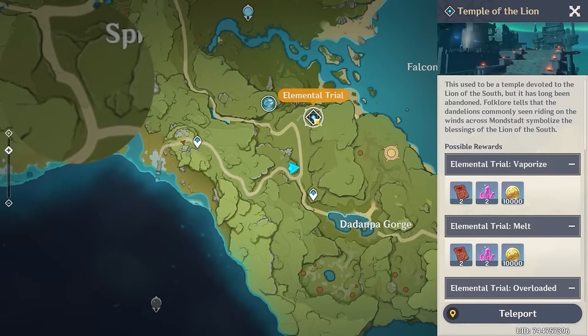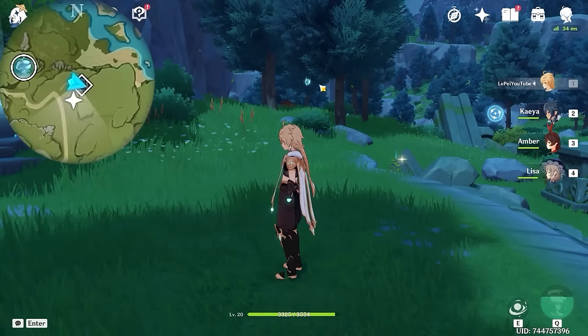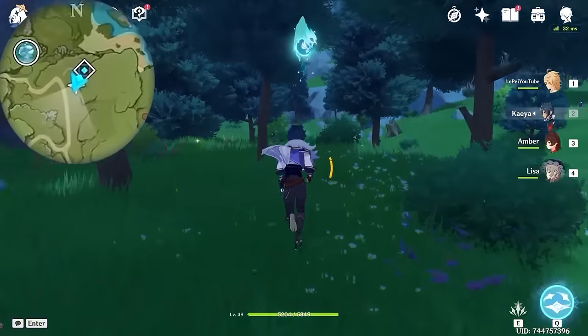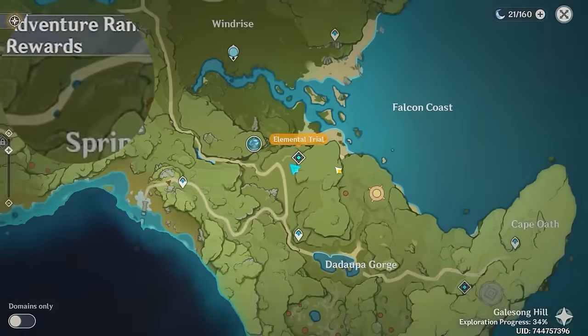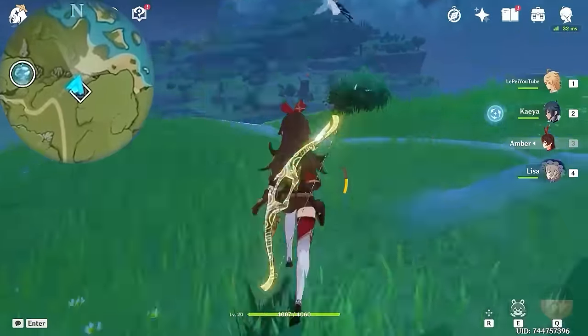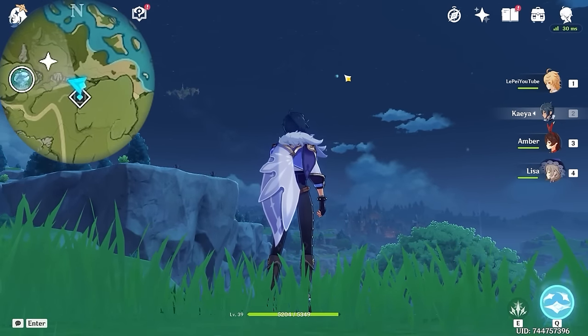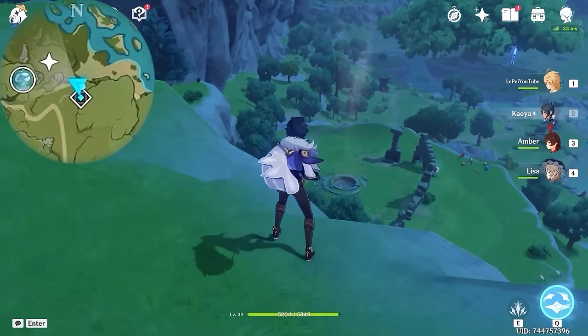Right next, let's teleport to this domain. And the next one is right here. After that, let's go back. And the next one is floating up in the air, and we are going to glide up using this wind current.